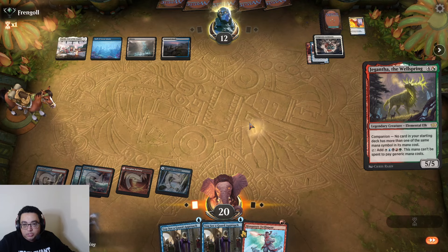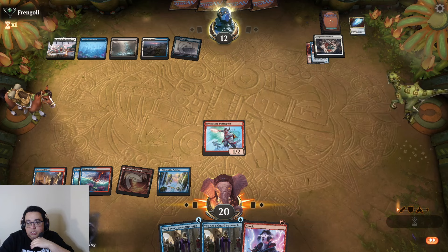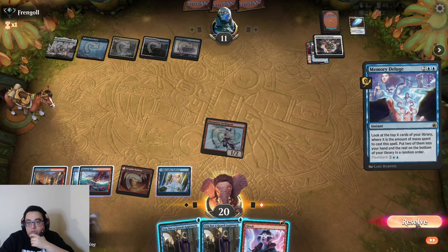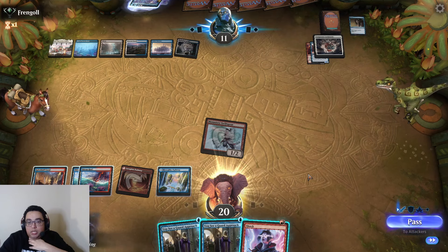If they come out of this fairly, that's fine. The real concern is if we make the Swiftspear and they do nothing — we'd just end the game. We're at five mana now, I'm holding Shock in case we need it. We drew into a Duelist, so maybe we should just take damage to get it down but I feel like we'll have the opportunity to use it later.